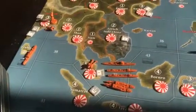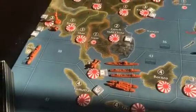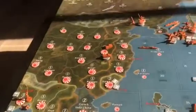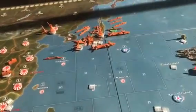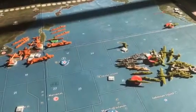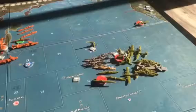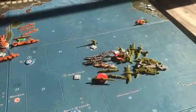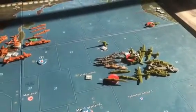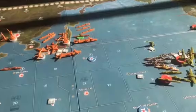Japan built a few units here — a cruiser and a destroyer to escort its transports into the Australian campaign. Asia is still in Japanese hands. Up here, the Allies have decided to back off because of the situation in Anzac, and they're now in Hawaii, going to try to head south and reinforce the Australians before it's too late. Japan still has a big fleet here and they're just defending their homeland.